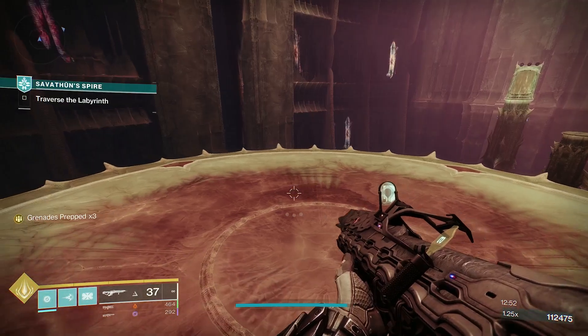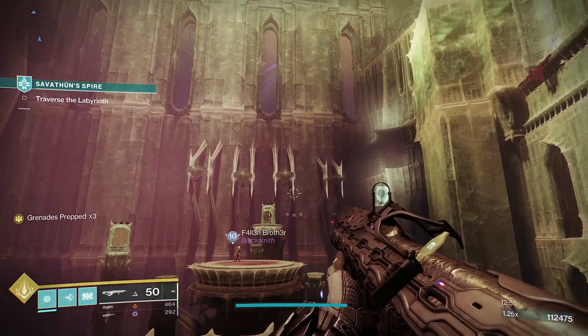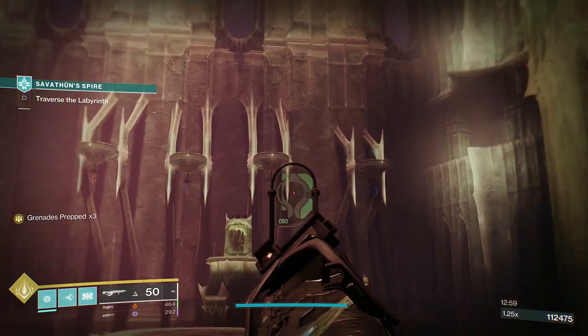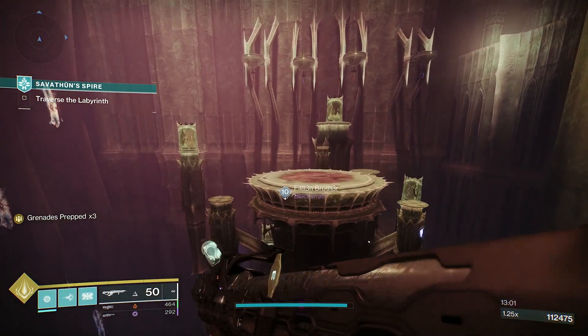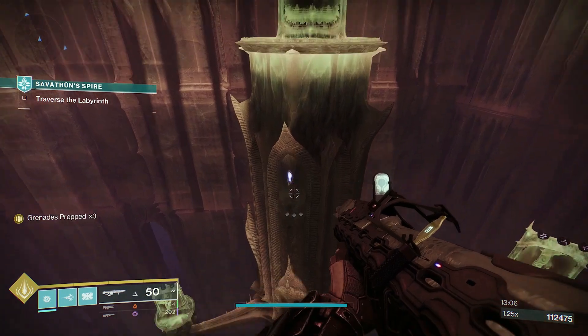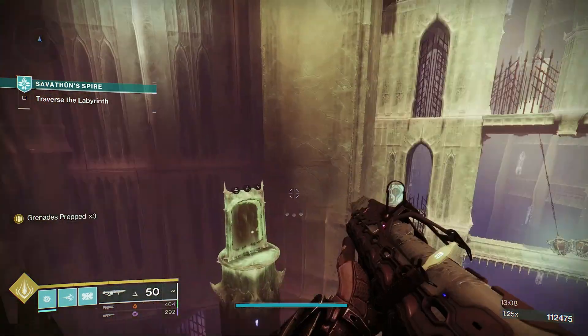Alright, we're just about at the secret chest. At the end of the doors, you're going to notice there are four crystals across the top: solar, void, solar, void. I don't know if that's going to change or not, but you can just go through any of these doors.